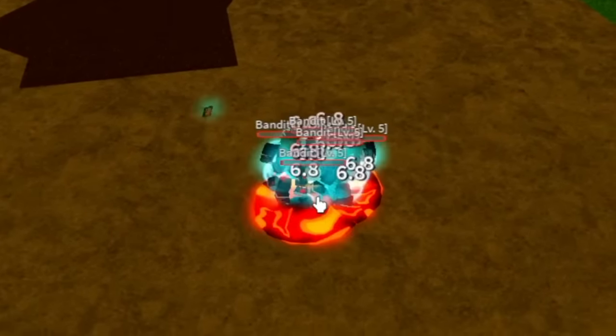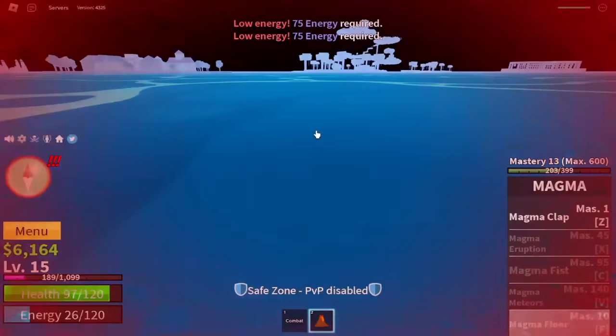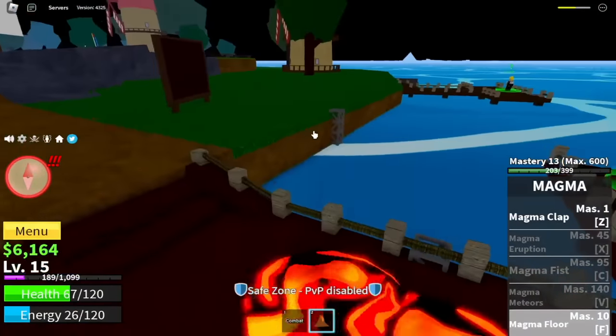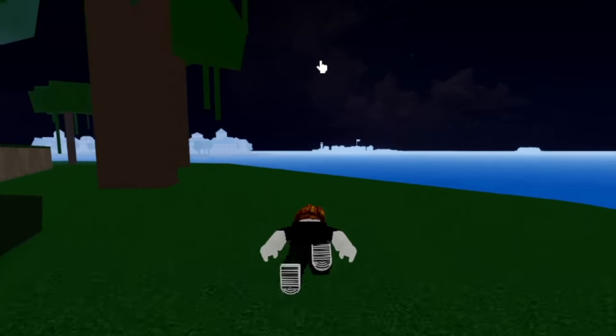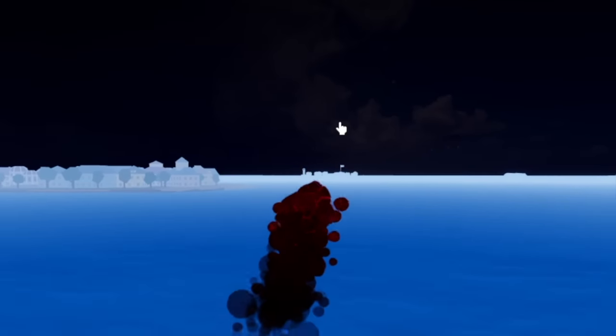Press F and that's it. But guys, you cannot use it on water — I am being damaged. But you can always use a boat, right? Comparing it to the previous skill, the Magma Flight — that skill cannot damage the enemy. So for me, I'm going for the Magma Floor.